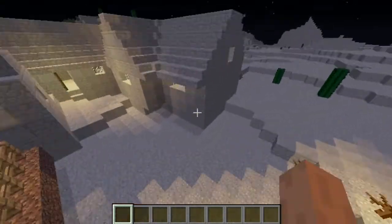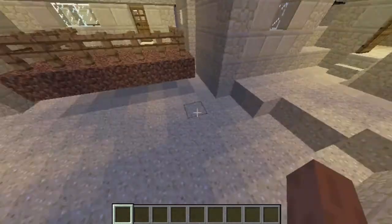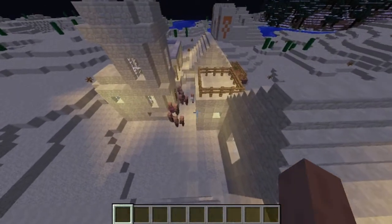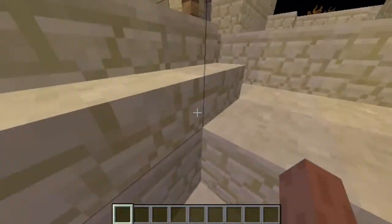The only difference is what it's made of — the houses are made out of different blocks. As you can see, it's sandstone. The whole ground is just sand, and the farms have sandstone, desert wells, and so on. It's just made in a desert-looking style of village.